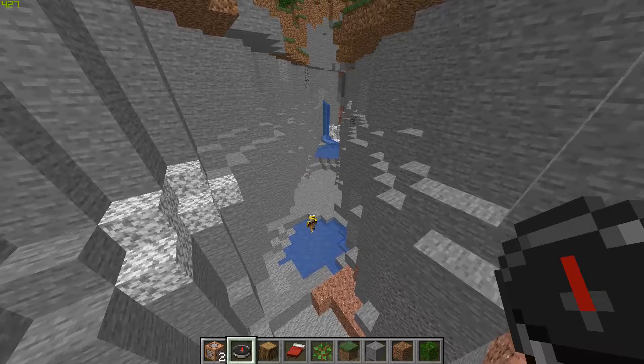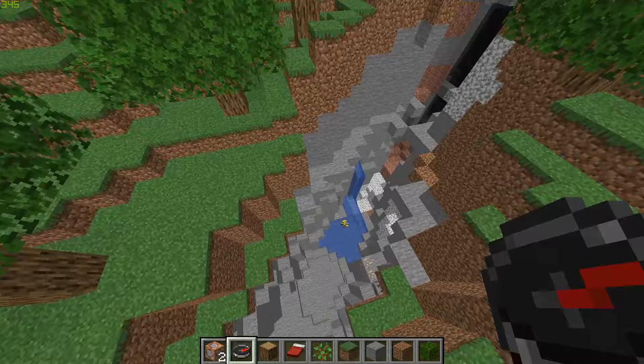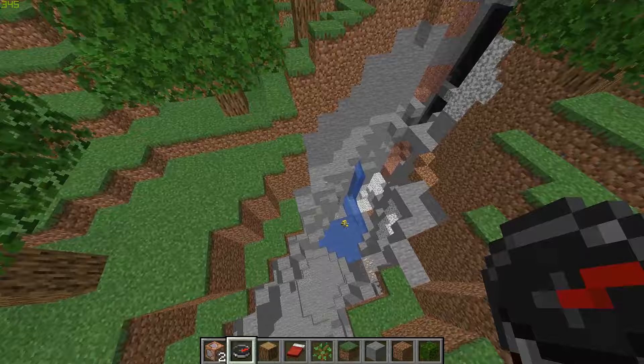As you can see in my inventory, the compass is always pointing to them. If I go this way it points that way; if I go the other way it points that way. It's always pointing towards where they are — a working compass just like the one in Dream's Manhunt video.